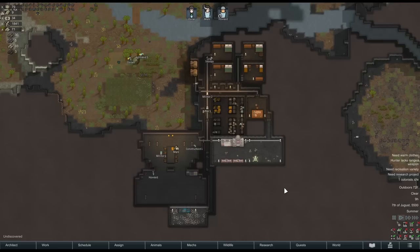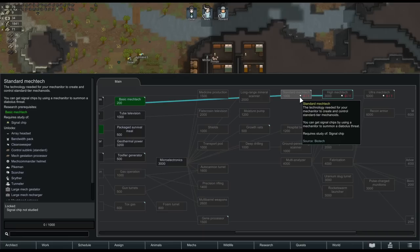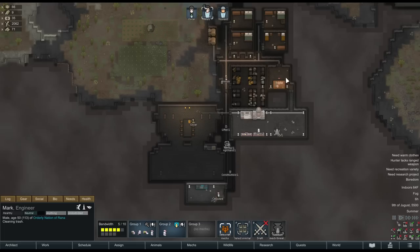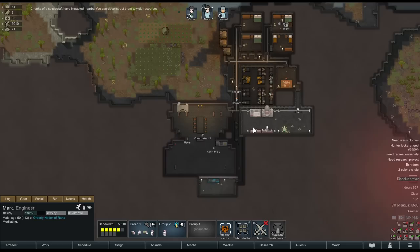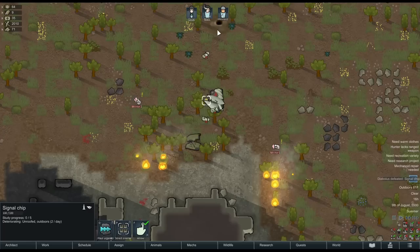After you've researched basic mech tech, the next level is standard. You'll notice in the research tree that it requires something special to unlock, similar to the tech prints required for various implants in the royalty expansion — in this case, it's studying a signal chip. To get this, you need to defeat a higher tier mech, kind of a mech boss, and when they die, they'll drop it. Unlike in the base game where you might need to wait for a quest, you can trigger this yourself — you select your mechanitor and can summon a mech threat. There are three mech bosses of increasing difficulty, and currently the only thing we have the capability to build out of all these requirements is the comms console to summon the Diabolus. After a dramatic battle, the Diabolus drops the signal chip.